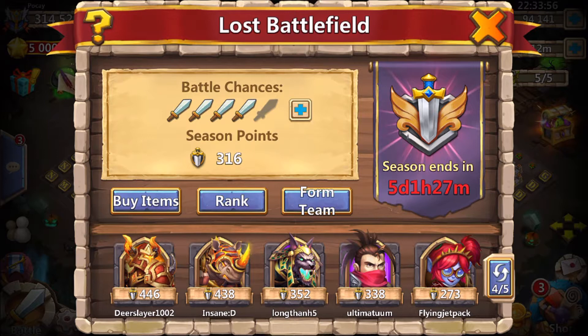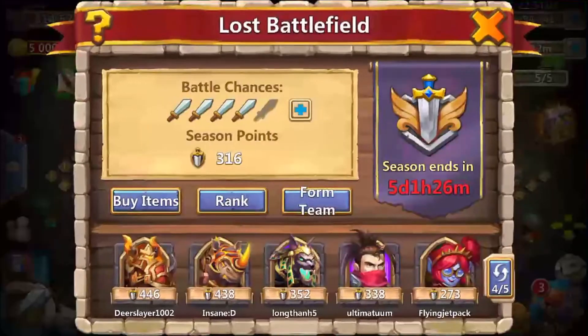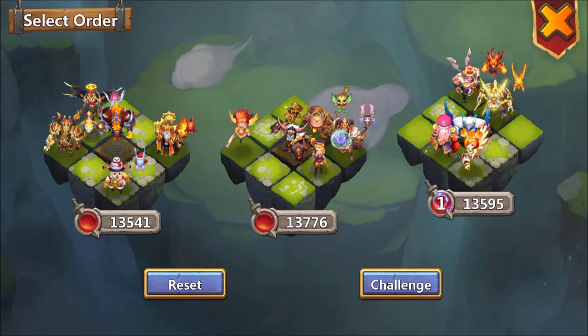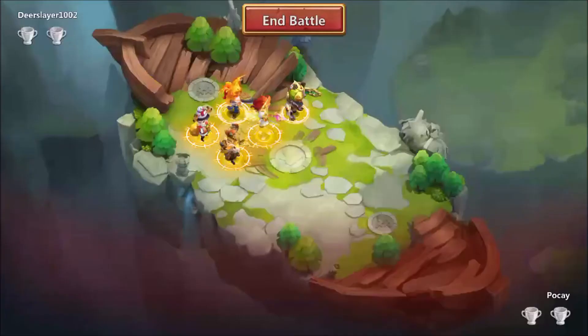Alright, so far so good. We have Deer Slayer — 10024, 46 points. Showing an Aries, so I want to try to counter Aries team with my Ronin team right here and follow up with deflecting. Let's go.